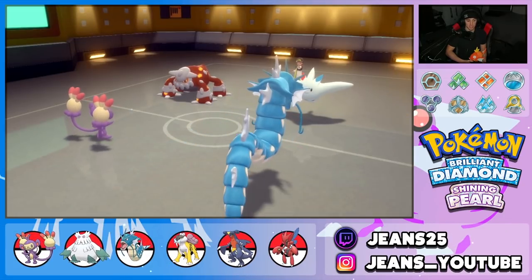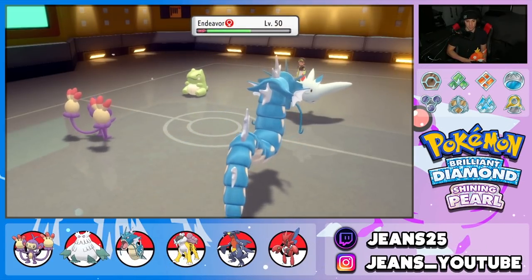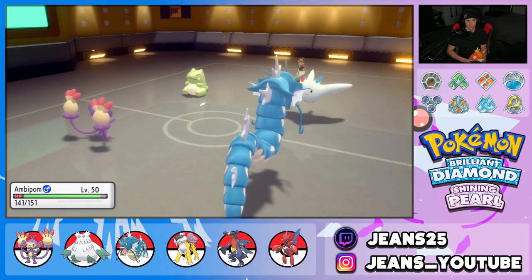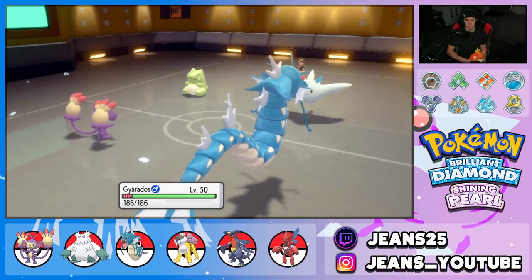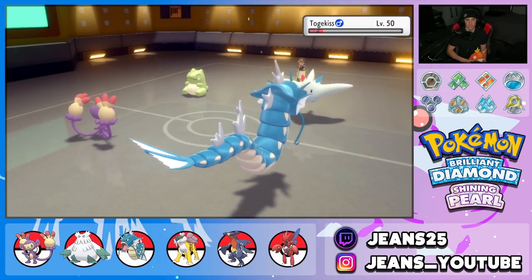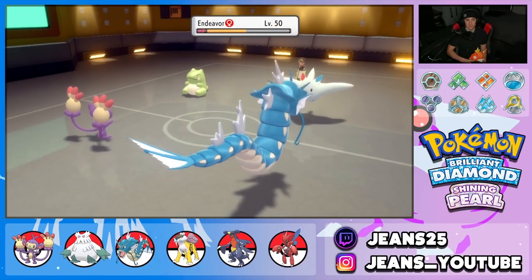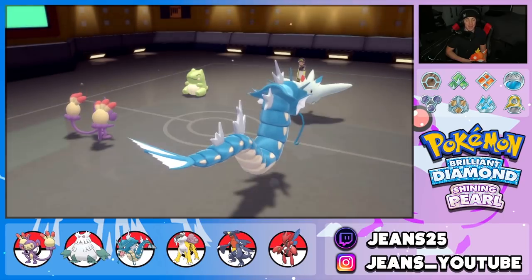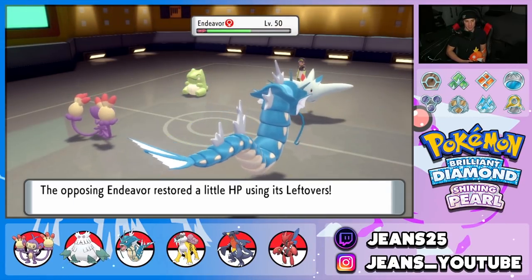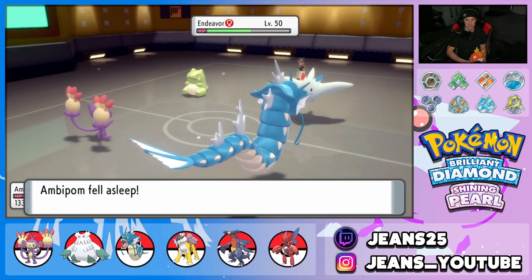Scizor sets up a Substitute and Hail starts chipping away at Togekiss. I'm not sure it'll KO Togekiss, but hopefully the opponent only brought four Pokemon. Ambipom goes to sleep — I really wanted to use Double Hit with him. The opponent did bring four, so Hail takes Togekiss out. Now I want to go into Double Hit and showcase Ambipom.